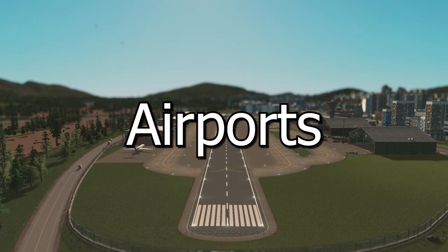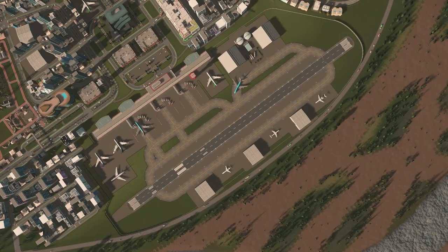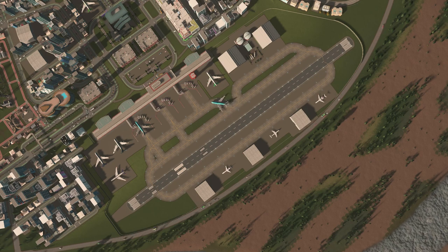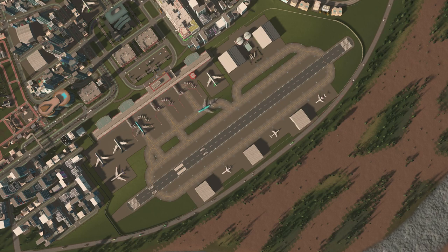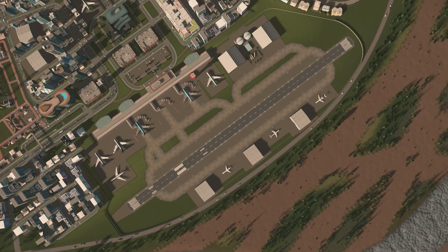Lastly, we have airports. No matter where you plop these down, whether it's on a lush green field or a barren desert, the planes will take off and zip straight towards their destinations as if they have some hot date they can't be late for. They're a bit faster than the other options, making them more desirable. If speed is your game, airports are your dame — or dude, or whatever you prefer.